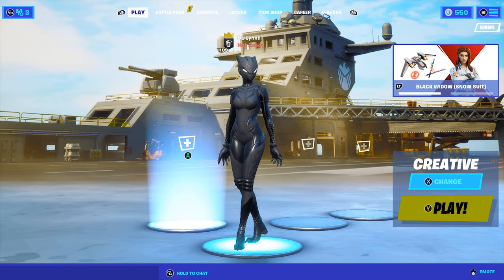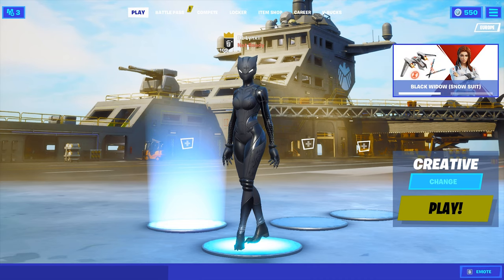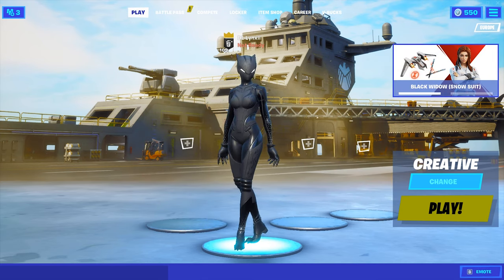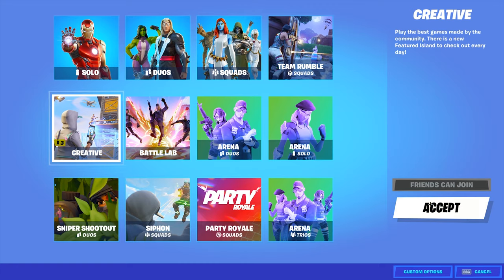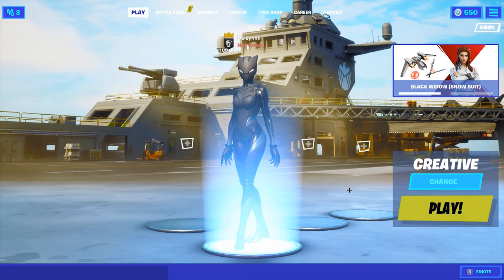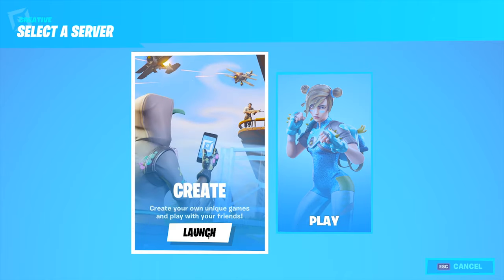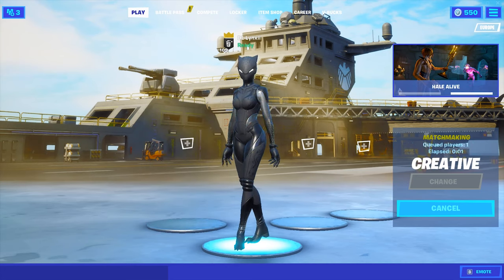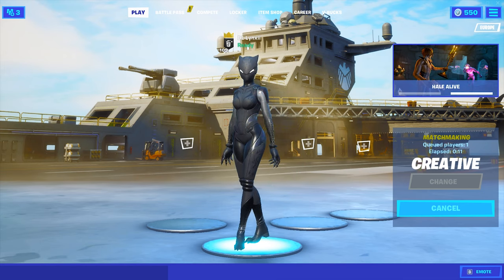Okay, so for the next tip, this will be more about ping — for anyone that plays on high ping. Go into a custom lobby for creative, which will give you less delay and lower ping, which will help you with edits tremendously. Go to custom matchmaking key, go to the bottom right where it says custom options, type in any code like 1234, press accept, accept again, then press launch — not play, because play is public and will give you more delay. Queue up and once it finds a lobby, press join the lobby, start the game, and you'll be in a lobby with less delay and less ping.